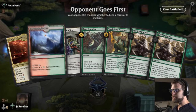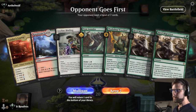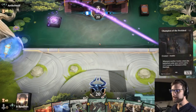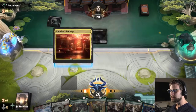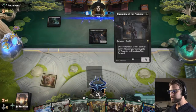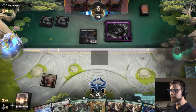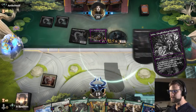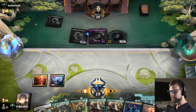Here we are for game number one. Truthfully if it wasn't for Herd Migration allowing us to go fetch up a basic land I think this would be a toss-back, but with that ability I think this might be okay. Don't love to see the Champion on turn one — that's a little bit scary just knowing that there are going to be a lot of zombies coming down. We do have ways to deal with these things but we might be risking a little bit here.